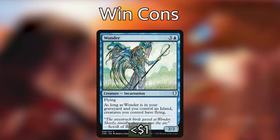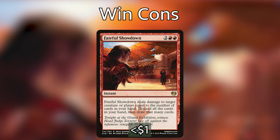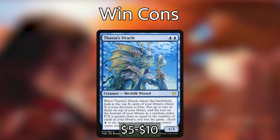Wonder is really in the deck to give Rielle flying so she can swing over blockers, but it also benefits all the tokens we're making. Fateful Showdown deals damage to target creature or player equal to the number of cards in our hand, then we discard our whole hand and draw that many cards — simultaneously a kill spell and a wheel at instant speed for four mana. It could also be a win condition.